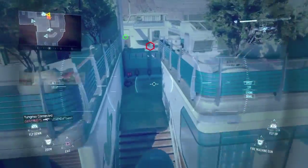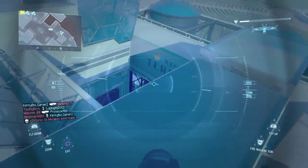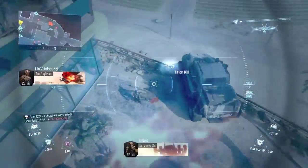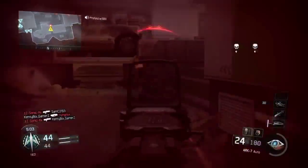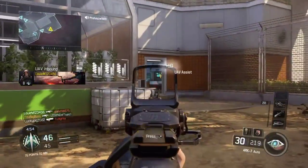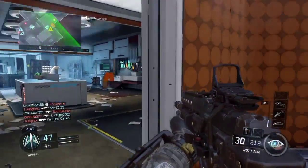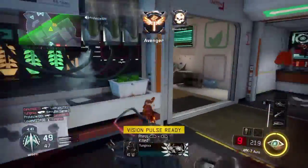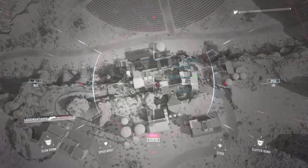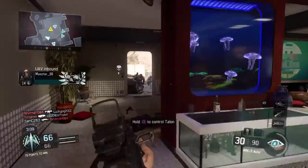Be advised, hostile Hellstorm inbound. UAV inbound. Hostile UAV spotted. Be advised, hostile UAV incoming. Established perimeter at 10,000 feet AGL. Jumped. Midway UAV fuel check complete. You have a priority request received — re-routing hostile UAV above profit.